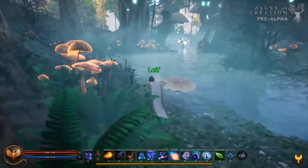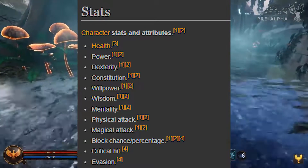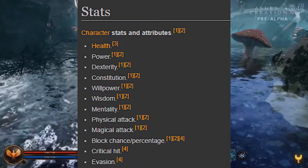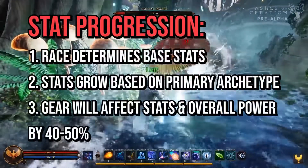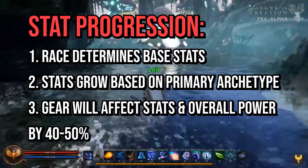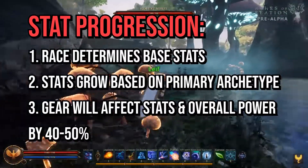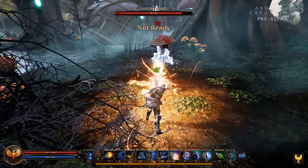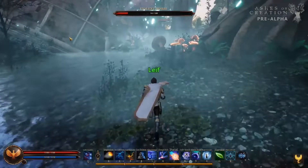Moving on to stats in Ashes of Creation, there will be many different stats: health, power, dexterity, constitution, willpower, wisdom, mentality, physical attack, magical attack, block chance or percentage, critical hit, and evasion. The race you pick will determine your base stats, and these base stats will then grow according to the primary archetype you choose. Secondary archetypes don't affect the growth of your stats. Additionally, the gear you have will affect your stats and overall power by 40-50%. And since the combat in Ashes of Creation will be a blend of tab targeting and action combat, there will be certain situations, mainly in PvP, where you can outskill a player that has much better gear than you.